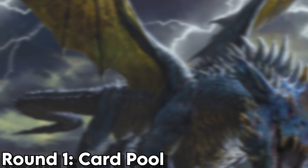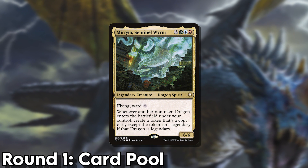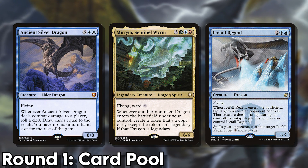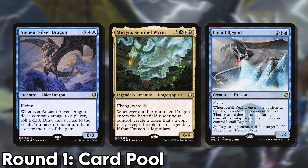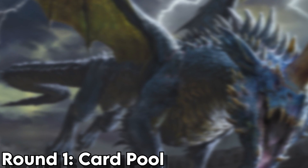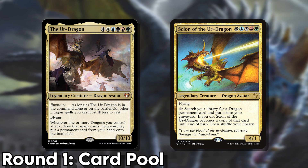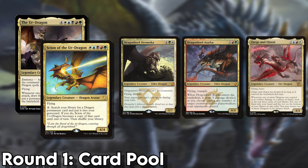Next, we have Mirrim, whose three colour identity gives them access to 212 dragons. I was actually quite surprised that blue had the second most amount of dragons of any of the colours behind red, but then remembered we've had two D&D sets and a Tarkir block, so it makes sense. And finally, in joint first place, we have the Ur-Dragon and Scion of the Ur-Dragon. Both of these five colour dragons have access to every single dragon legal in commander, including the awesome three coloured ones from Tarkir and Dominaria.